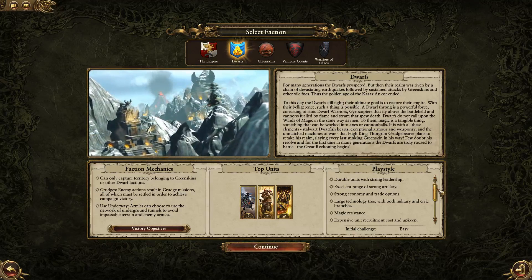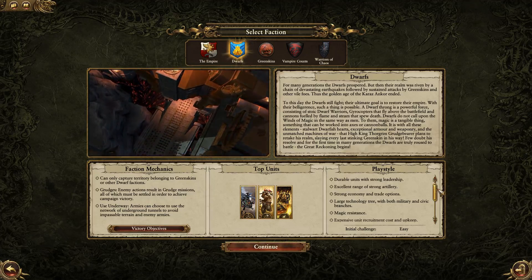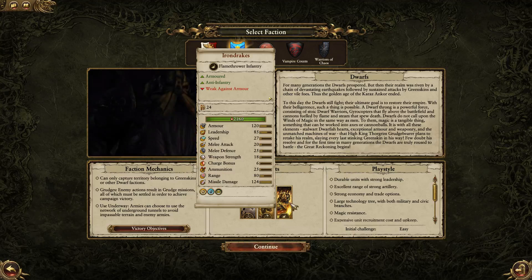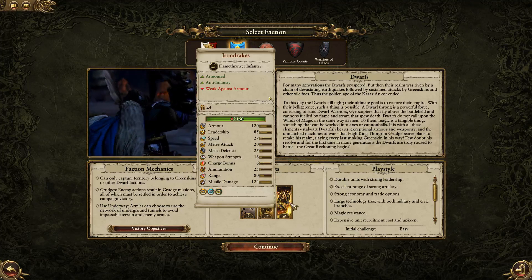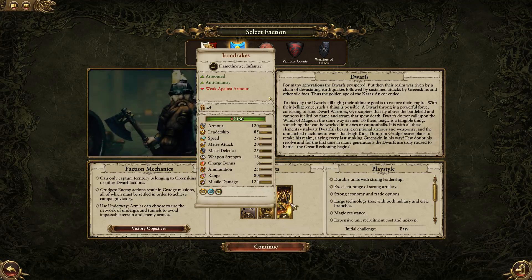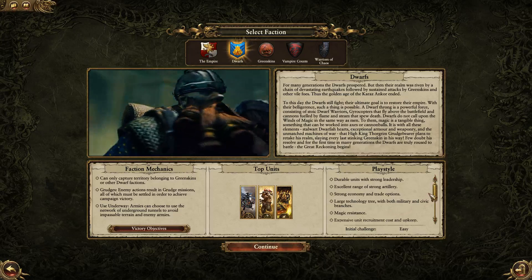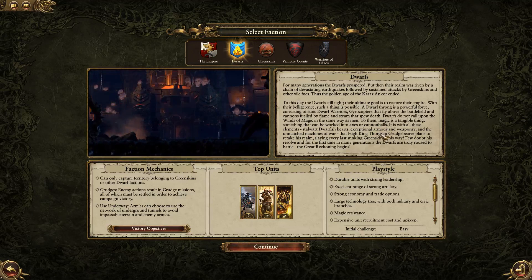That doesn't mean they're not fun, though. They have lots of AoE and explosives. The Satchel Charge Miners are amazing, and they've got Flamethrower guys — the Iron Drakes. So they're by no means a boring race, even though they can't do exciting tactics like magic and flanking. They have their own levels of excitement. The kind of game we want to play is ground and pound — hold them in place, blow them up.